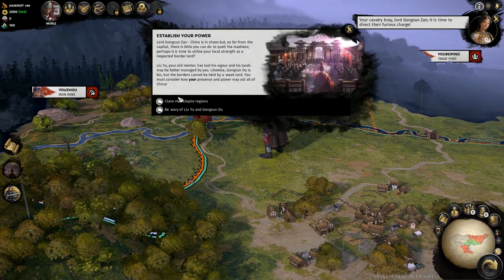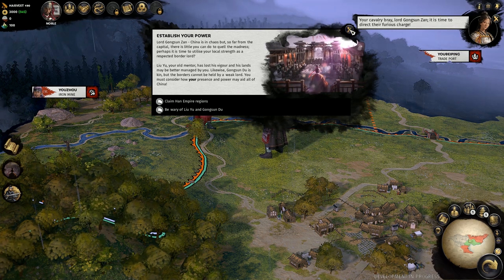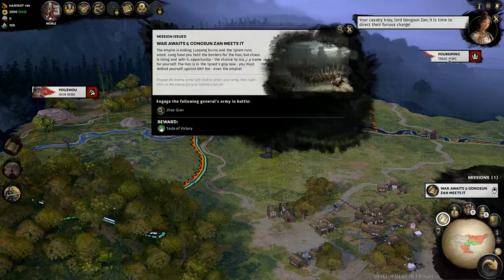He of the White Horse Cavalry begins in the far north of China, and your first mission is just like every other — a tutorial battle mission where you fight a nearby weakened army, which in this case belongs to the Han Empire.